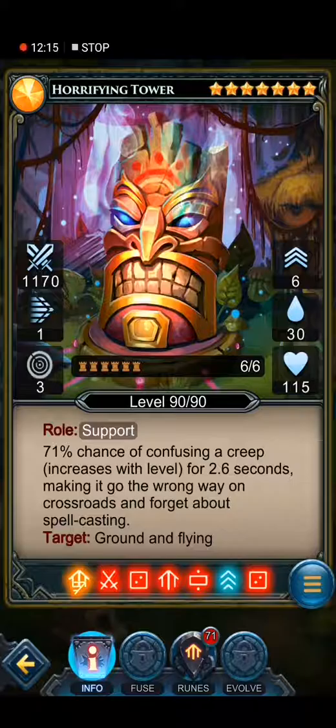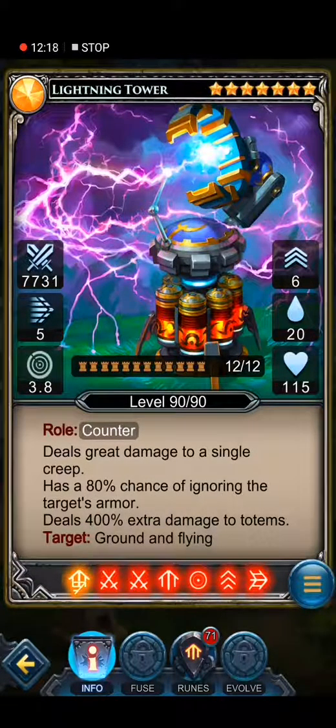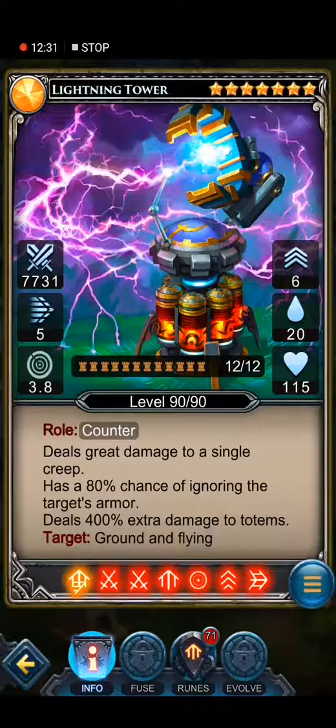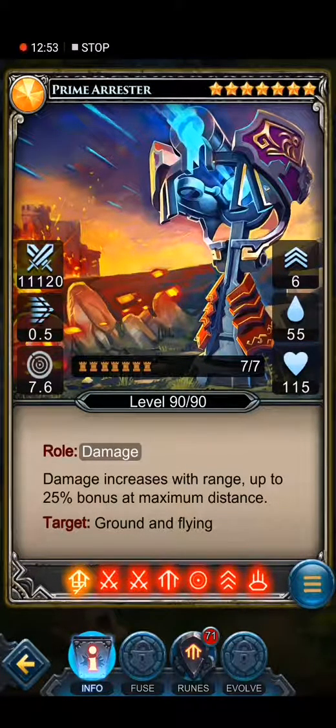Lightning tower — legendary, seven stars. I haven't improved this tower a lot because I don't usually use it. 12 from 12, level 90. Counter: deals damage to a single creep with an 80% chance to ignore target armor, deals 400 extra damage to totems. Targets ground and flying. This is really good against bosses that spawn totems or levels where you have totems you need to kill fast, like the disaster with the flying harpies I showed earlier.